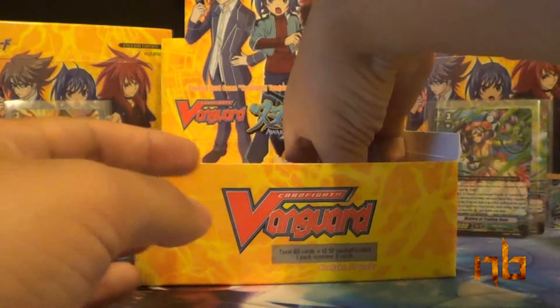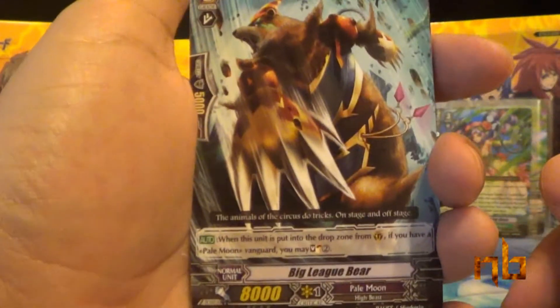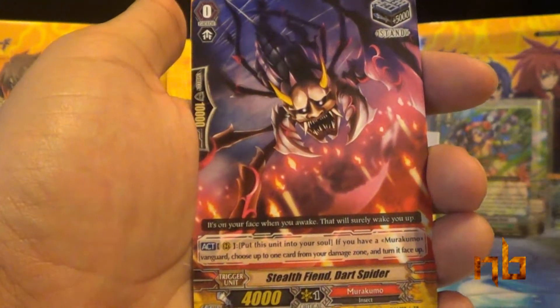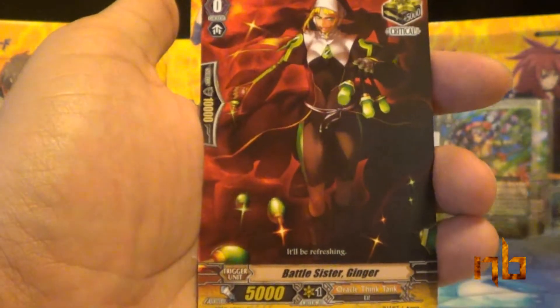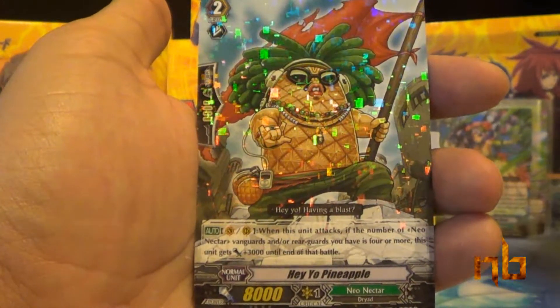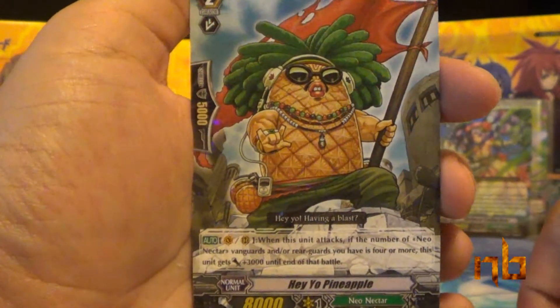One more pack to go — it's probably a regular rare, but let's go ahead and unpack it anyway. Our final pack of the second box: Big League Bear, Phantom Bringer Demon, Stealth Fiend Dark Spider, Battle Sister Ginger, and Hey Yo Pineapple again — finishing out the box. This guy loves to finish it off.